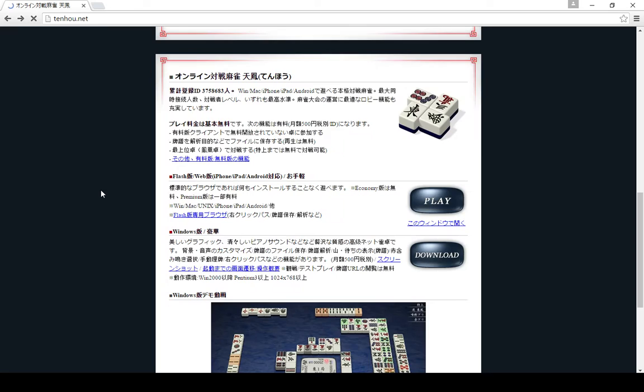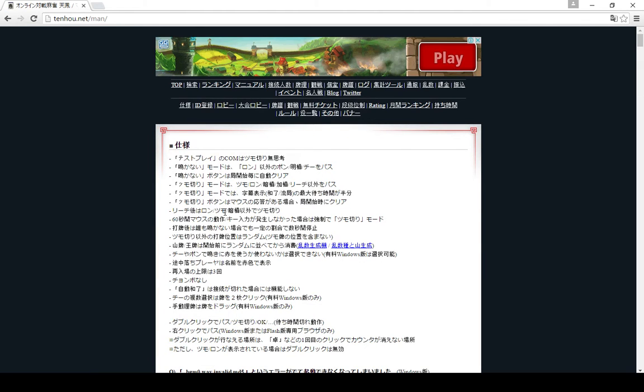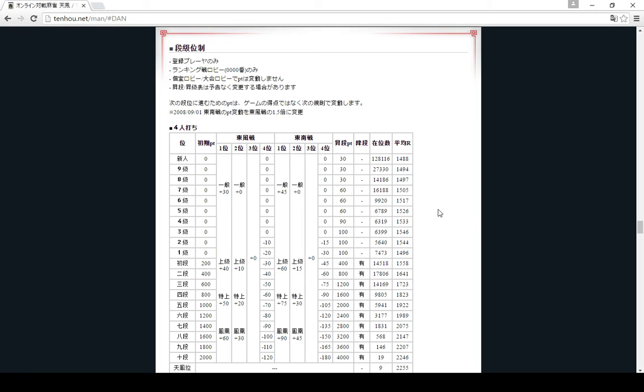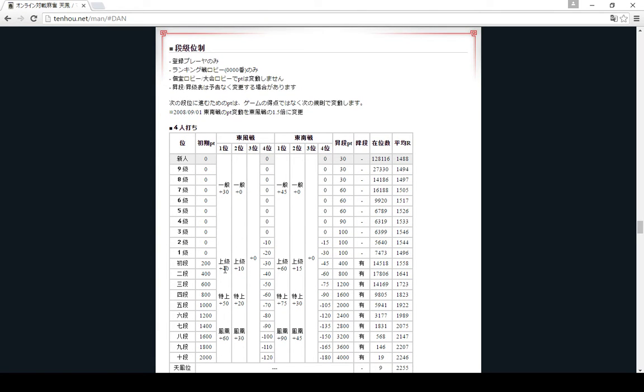Now if you go back to the main site there are some other things you can find on it. There's a manual tab - you're probably not going to want to read the manual because it's all in Japanese, but there's one thing that is pretty useful to look at and that's the ranking system. This chart shows how the ranking system works. On the left you have the rank, so it goes from new player to nine-kyuu, one-kyuu, first-dan, tenth-dan, and then Tenhou rank.